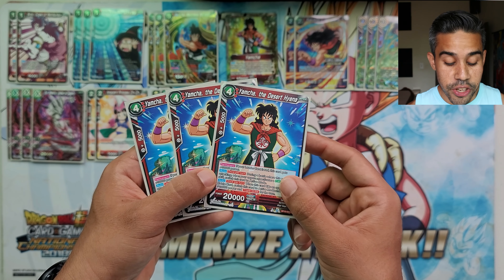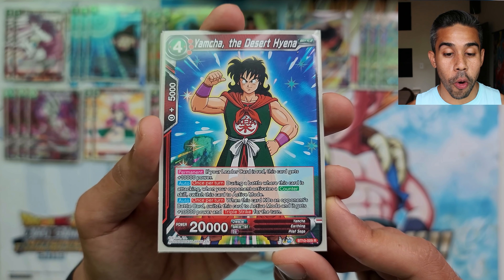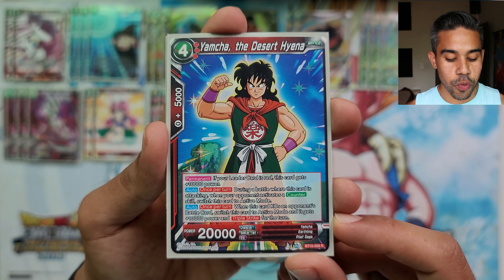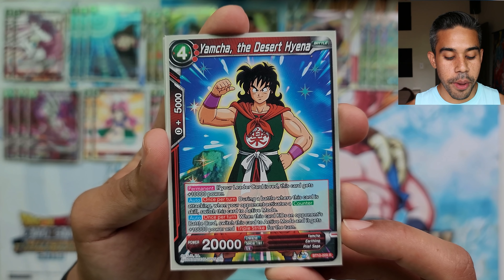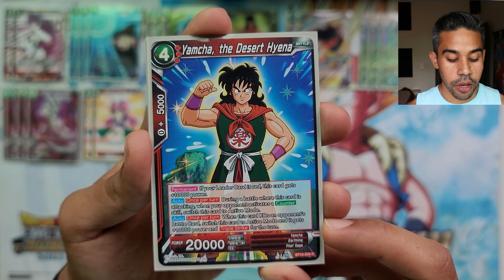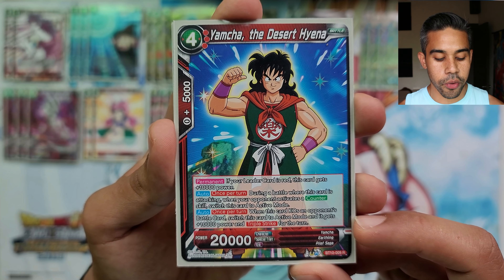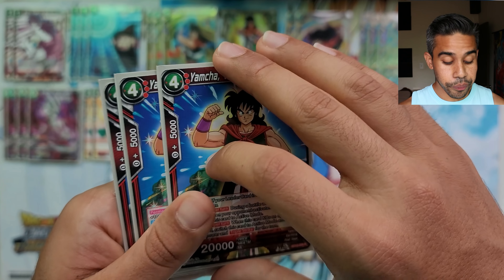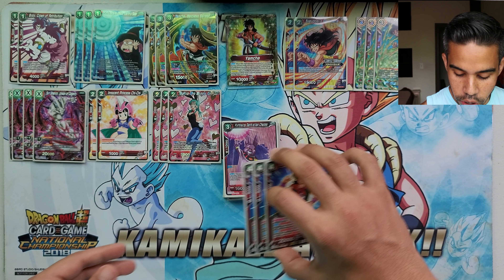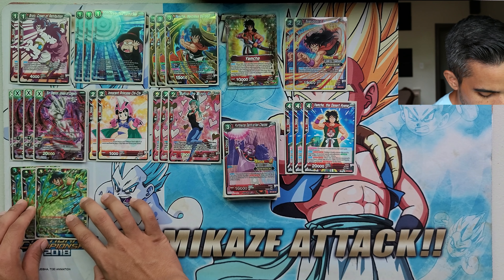We have Yamcha the Desert Hyena, running three of these — another boss card you can bring back to life from the drop with Bulma. If your leader is red, this card gains 10k power, making him a 30k battle card. He has an auto that during battle, when your opponent activates a counter, you can switch this card back to active mode so he deals an attack no matter what. When he KOs an opponent's battle card he switches to active mode, gains 10k power, and gets triple strike for the turn — a true finisher.